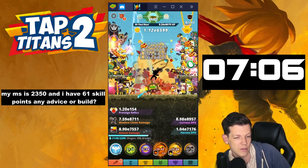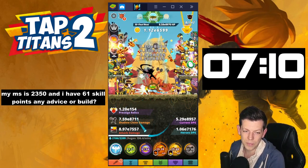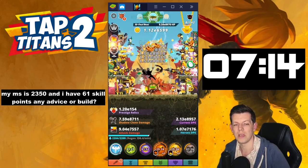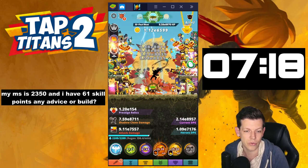My max stage is 2350 and I have 6-to-1 skill points — any advice on a build? You're a beginner, so do clanship build per armadas. My advice would be follow a build guide, use an artifact optimizer, and join a higher level clan.